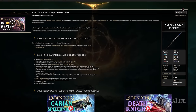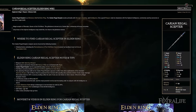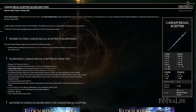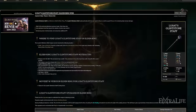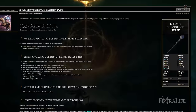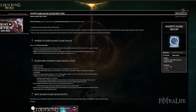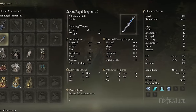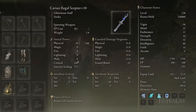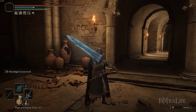For the staff we're using the Carian Regal Scepter, because it's basically the best all-around staff in the game if you're not specializing in one school of magic — aside from Lusat's Glintstone Staff, which increases FP cost by 50%, which isn't worth it in my opinion. We're also using Ranni's Dark Moon, and this staff increases the damage of that spell, which is a bonus whenever you do cast it.